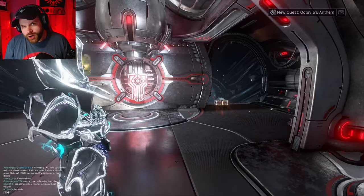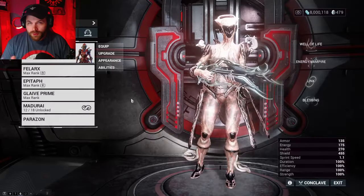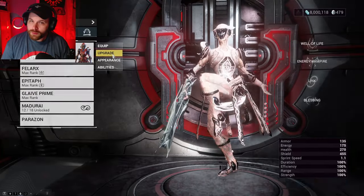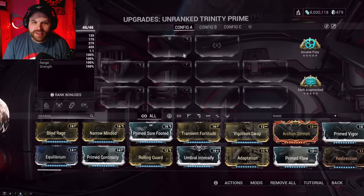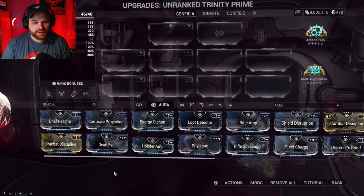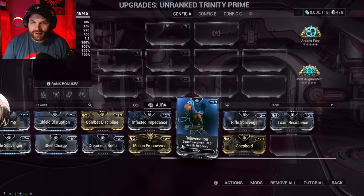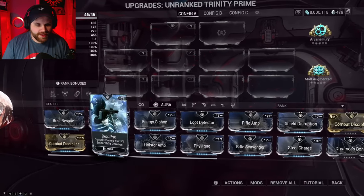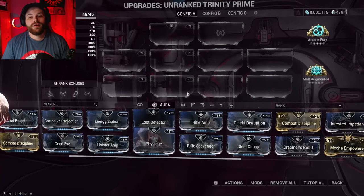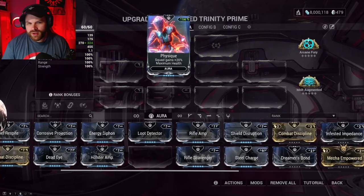We're going to go for aura mods first — they're probably the easiest to grab. Aura mods go in the slot right up here at the top of your warframe. You can click on the aura tab to see if you have any. For example, Deadeye gives you extra sniper rifle damage, and for that polarity slot I could put Physique up there, which gives me a little bit of extra health.